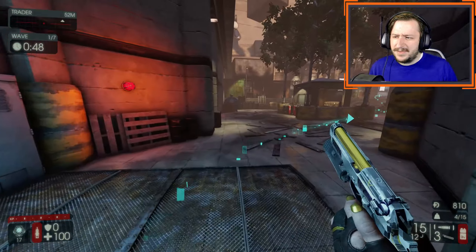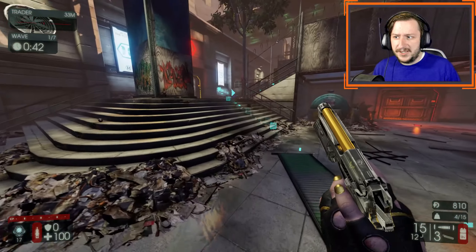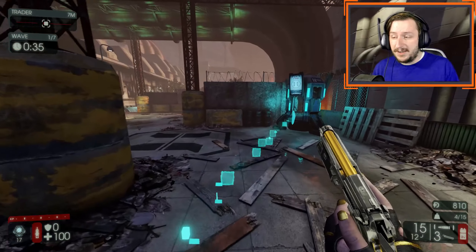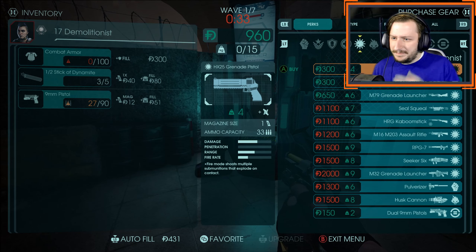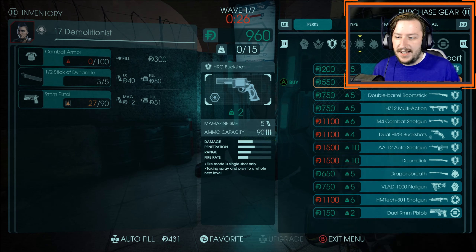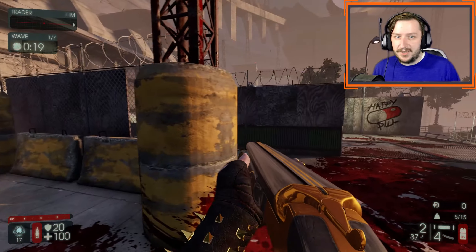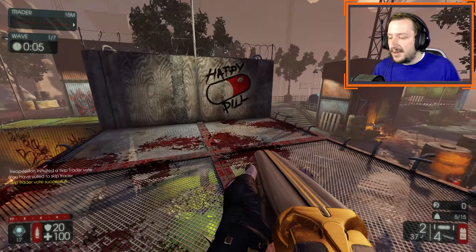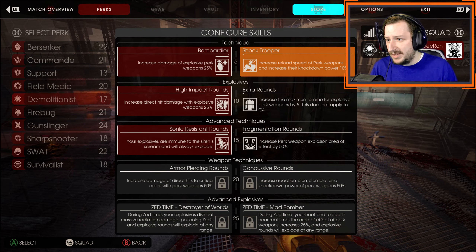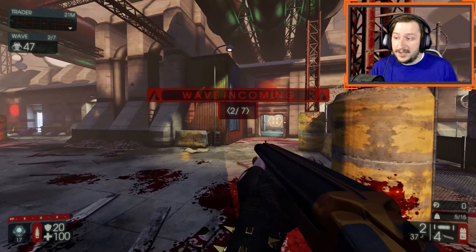We can buy our Boomstick now, which is honestly not a bad option for Demo. I used to buy it pretty often because it paired well with the RPG. Previously, Demo didn't have the Kaboomstick, so the double barrel actually wasn't a bad choice. Now it would probably make more sense to save up for the Kaboomstick. None of my perks give me any bonus for this — it doesn't count as a demo weapon or an explosive weapon. It's just a pretty strong early game weapon.